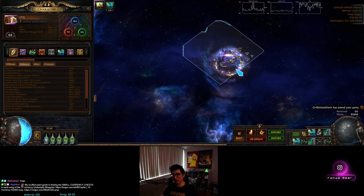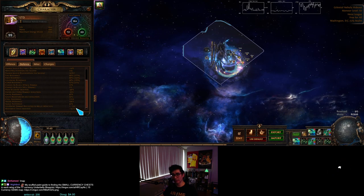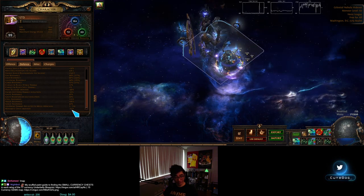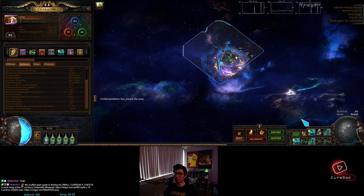Let me wait for my Phase Run to wear off. If you go to your defense tab you can see your movement speed — it's at 143. If I turn off my Anger I'm at 91, so I'm going from 143 down to 91 move speed, and look, it's back. That's a little bit more than 5%, because aura stackers are showing these auras with alternate quality are going to be very, very valuable.